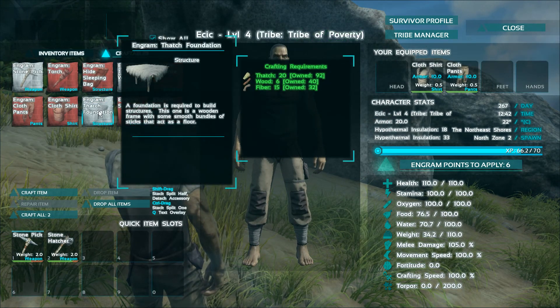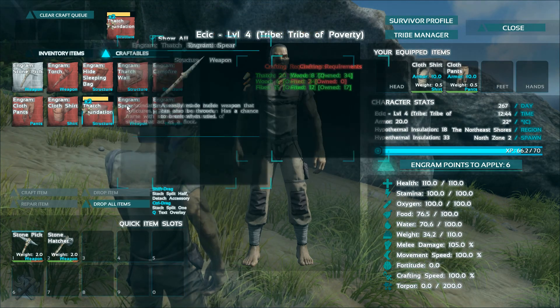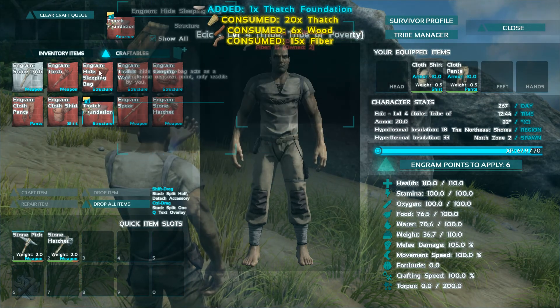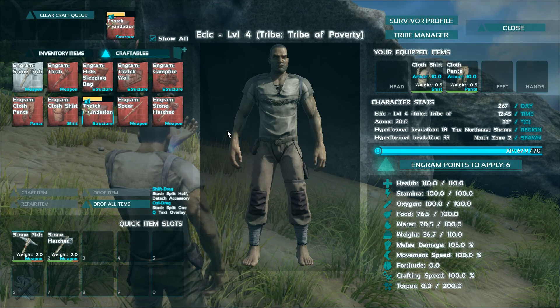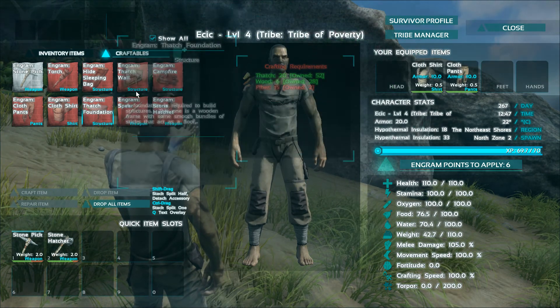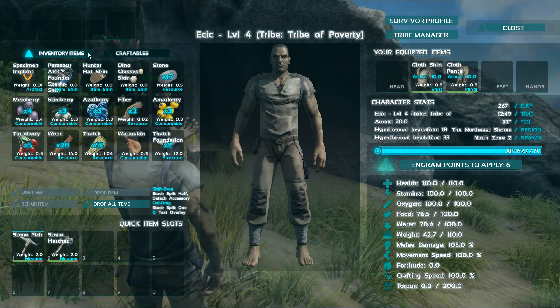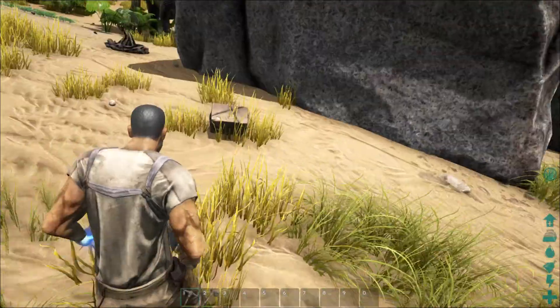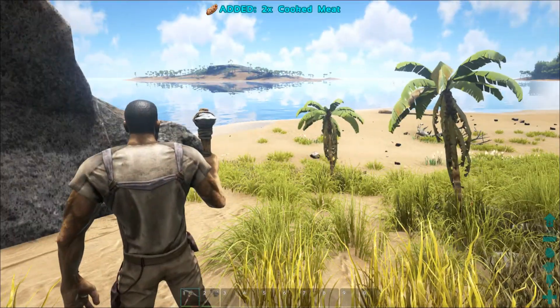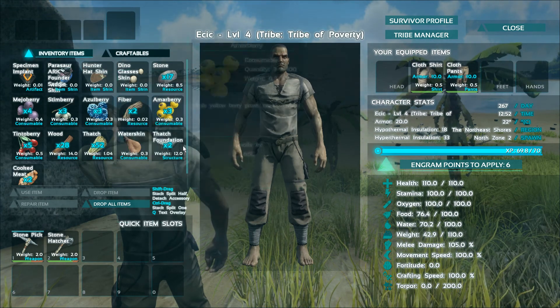So what have you learned? Let's see — I got the spear, the hatchet, the campfire, the clothes, the boots, the hat, sleeping bag. I have the hatch, thatch foundation, and the wall. Everything else is the same. Here's meat for you right there too. So I just built two foundations.